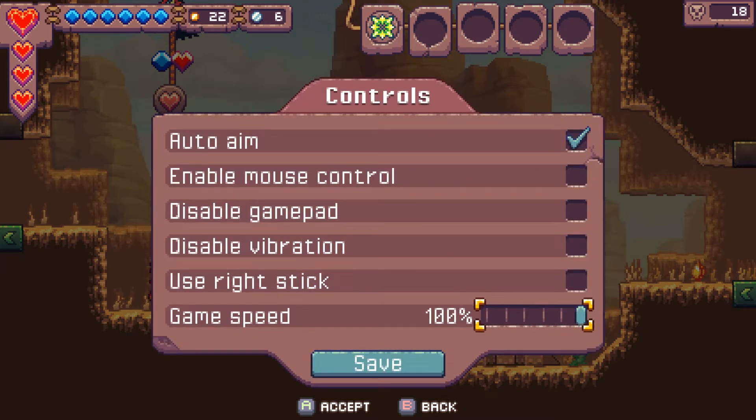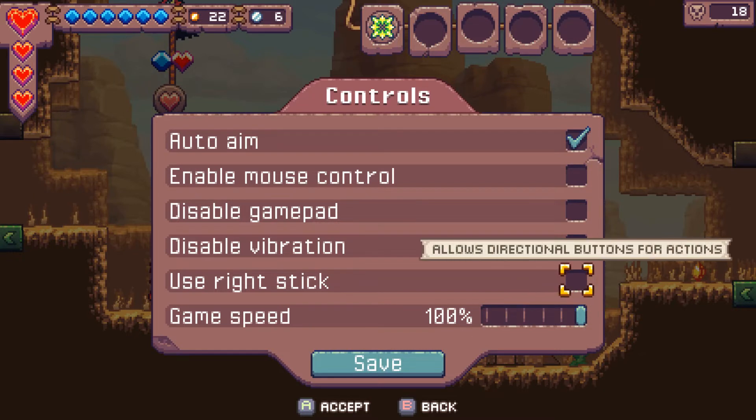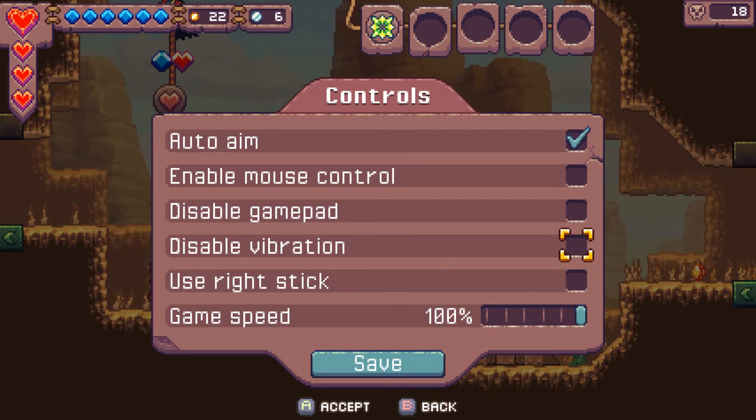Back in Accessibility Controls: I can use my right stick to do different actions instead of buttons, for alternate control methods. Disable vibration, disable gamepad, enable mouse control. So if somebody wants to use a mouse, trackball, or whatever mouse pointing device, they can do the same thing to aim their attacks. Auto-aim is checked — so if I just let it go and there are enemies, it'll lock on automatically.